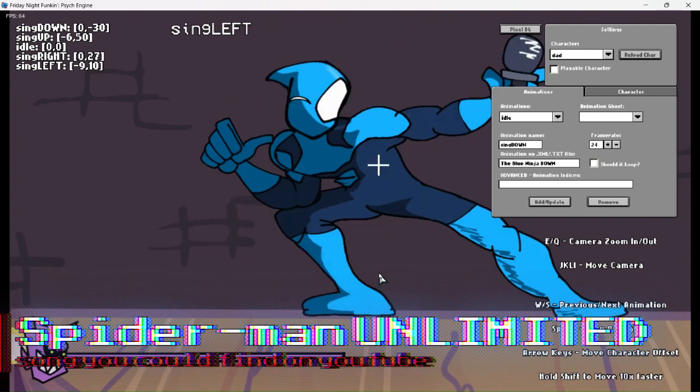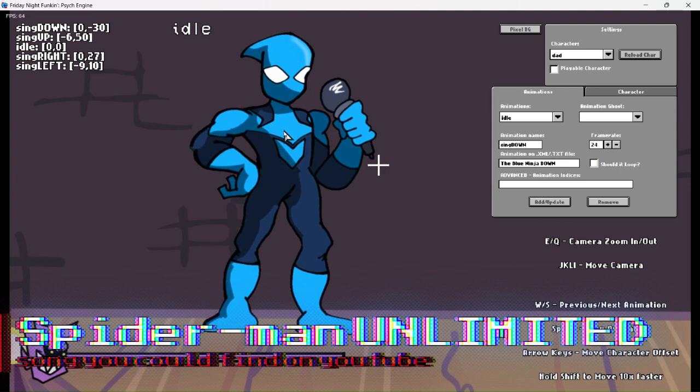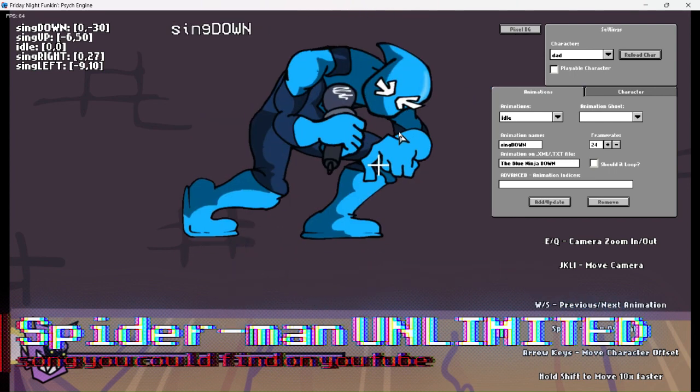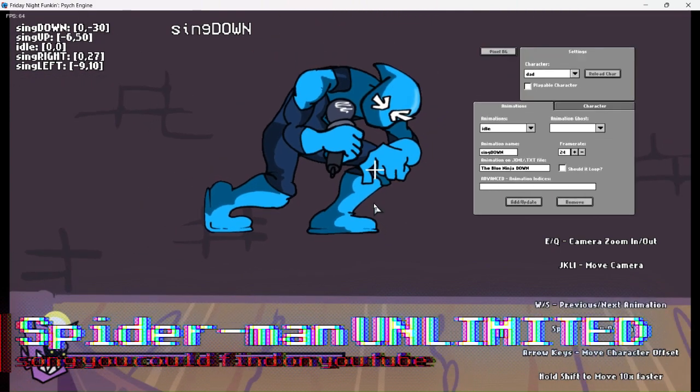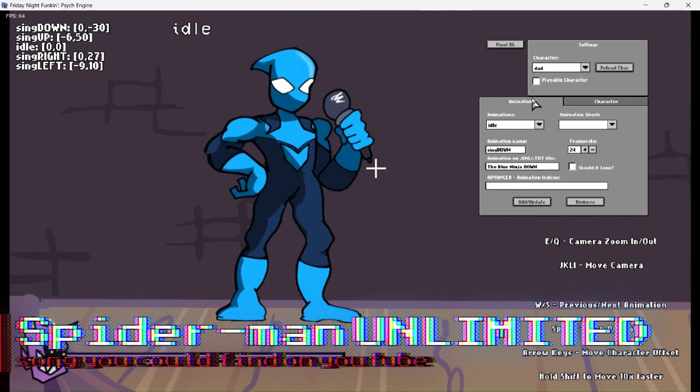Now all the poses are working, but normally the poses are out of place — the character sprite is flying off the ground, which makes no sense. So just use the arrow keys.